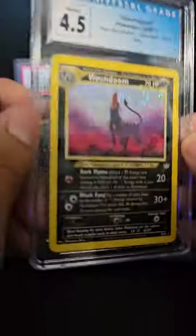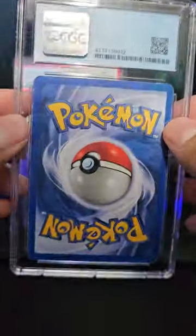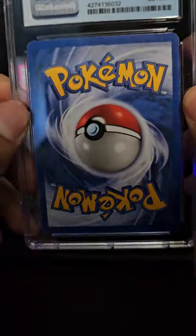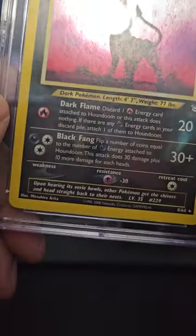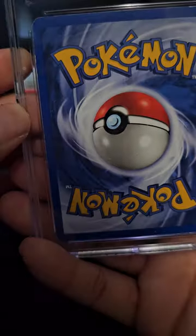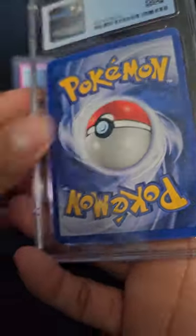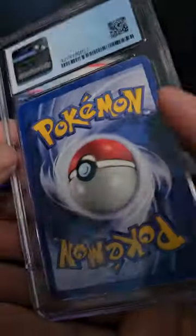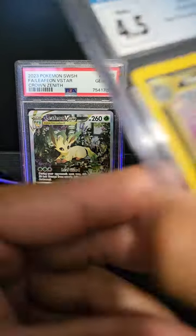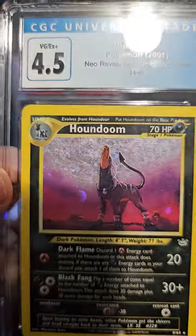Houndoom from Neo Genesis and it's a 4.5 - yeah, pretty rough. But it's still an eighty dollar card. I checked recent prices and it's still about eighty dollars. I knew it was gonna grade rough because it has a crease - right there. So 4.5, eighty dollar card. Who could beat that artwork? That is a badass artwork.